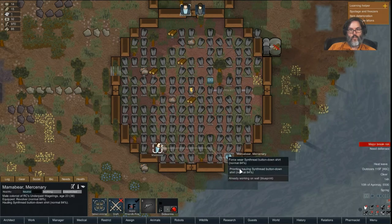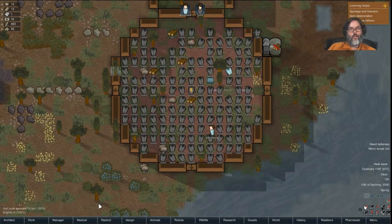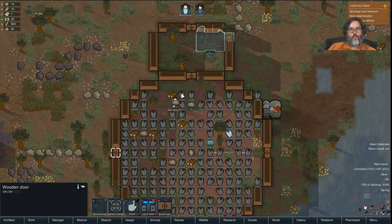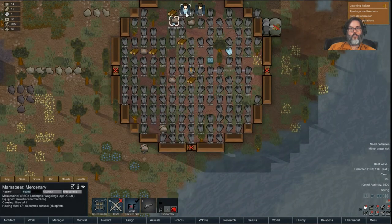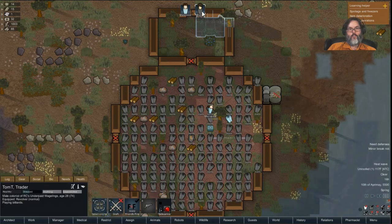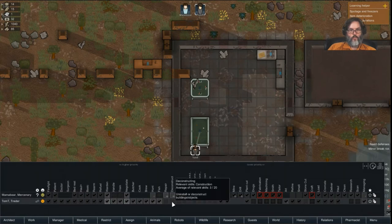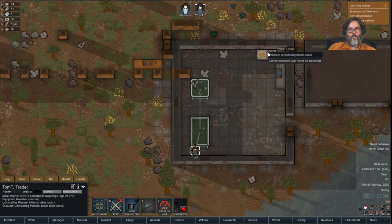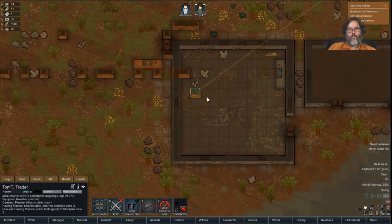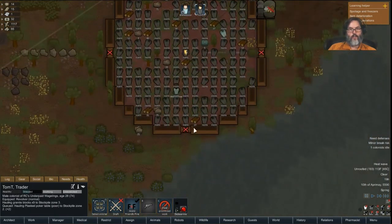Already working on the wall — finish that, excellent. Now I am going to forbid those. That should force you right. Playing billiards — if I turn you on for deconstruction, can I get you to do that? That'll get us a little bit of stuff up there.